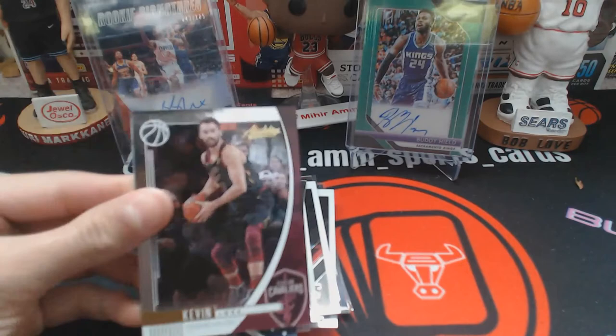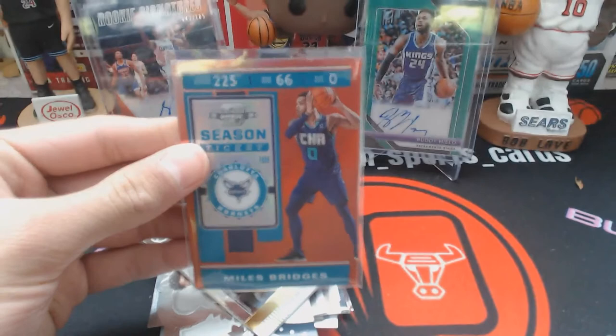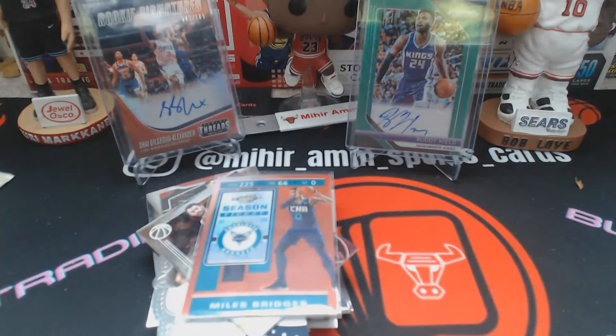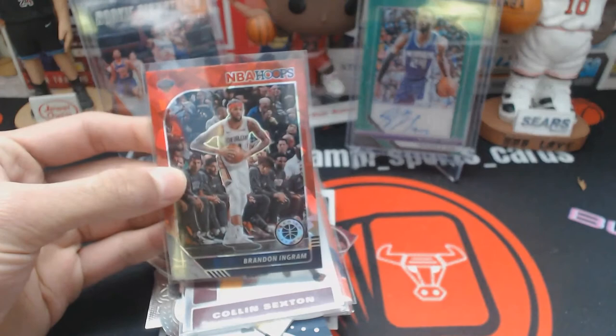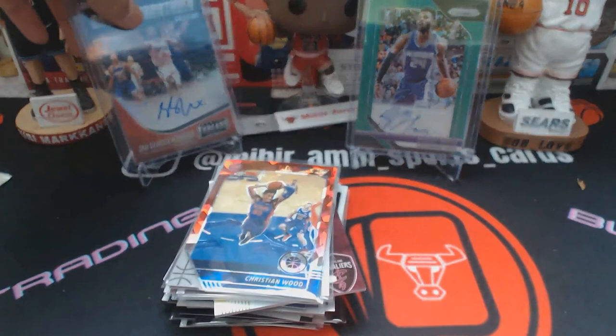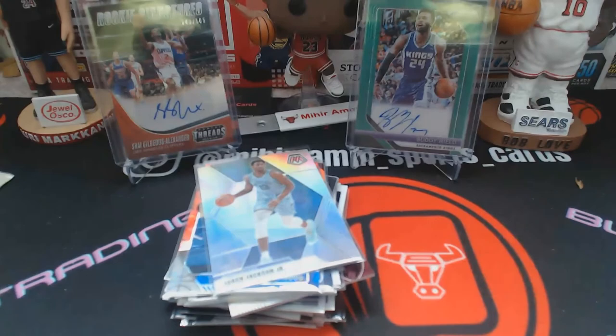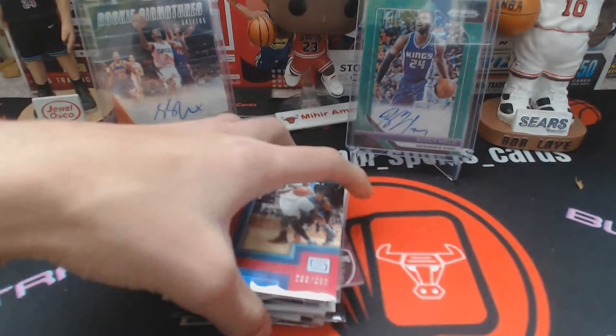Also grabbed a Jamal Murray Crown Royale die-cut. Shoutout to Haas — got a Kevin Love hobby exclusive base with the thicker stock; he had a nice highlight reel yesterday. Then Miles Bridges red Contenders — I love these Contenders cards — Colin Sexton who's having an awesome season, Brandon Ingram in the red cracked ice from Spectrums, Christian Wood who's doing great on the Rockets, Jaren Jackson Jr. in a silver Mosaic parallel hoping he comes back strong, and a Kevin Garnett out of 299 red Symbols — I think he's underrated in the hobby, his stuff is actually pretty cheap.